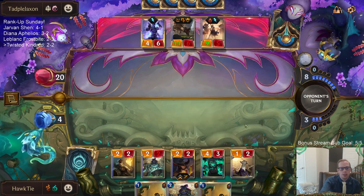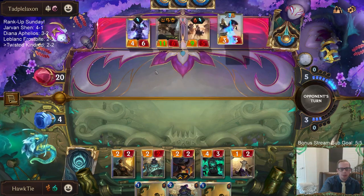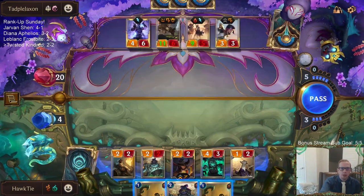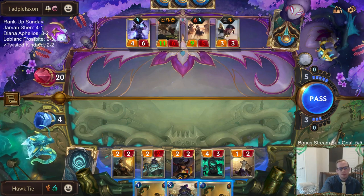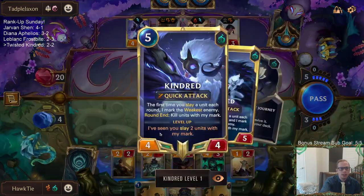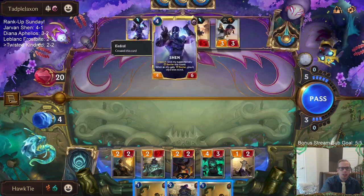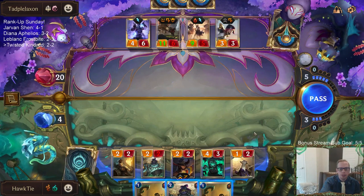So the question was: why did I use the Kindred spell on Kindred to mark the Shen and kill the Shen? Kindred kills stuff at the end of the turn — whenever you mark with Kindred, that's when you kill things with the mark, at the end of the round. So that Shen would have dealt damage to me and killed me. That's why I had to do that — to stay alive.